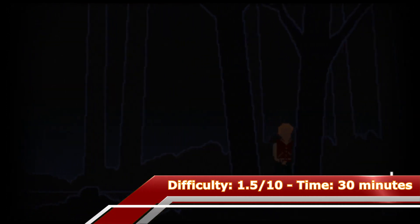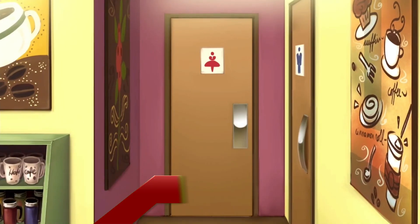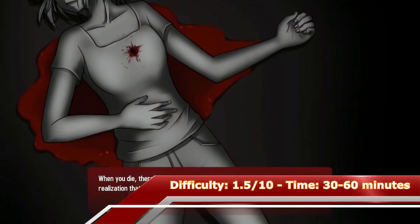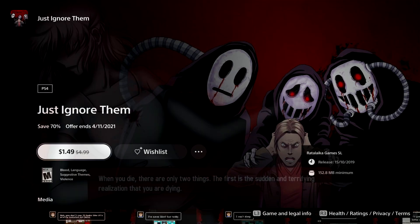The next game on my list is Chisa, which is a visual novel game. With text skip and a guide it can be done within 30 minutes. A guide or walkthrough is highly recommended because almost every single trophy is missable. If you're looking for a platinum walkthrough you can find one on my channel.